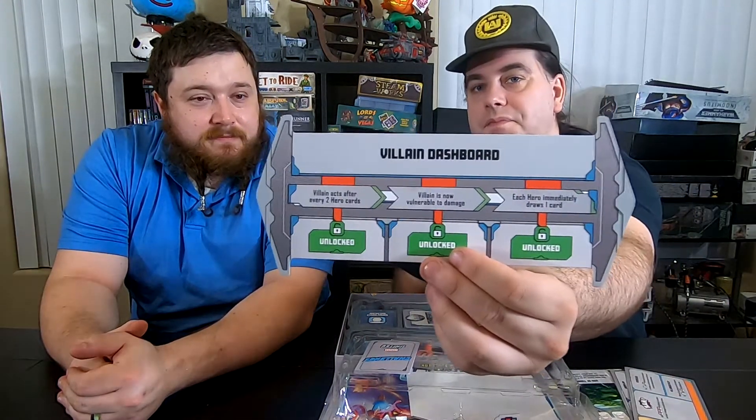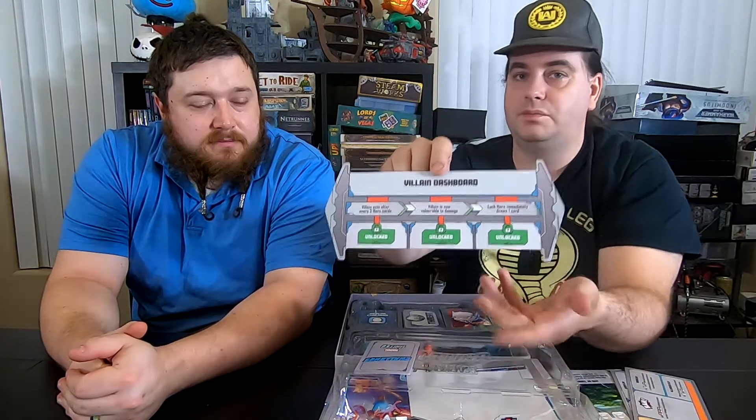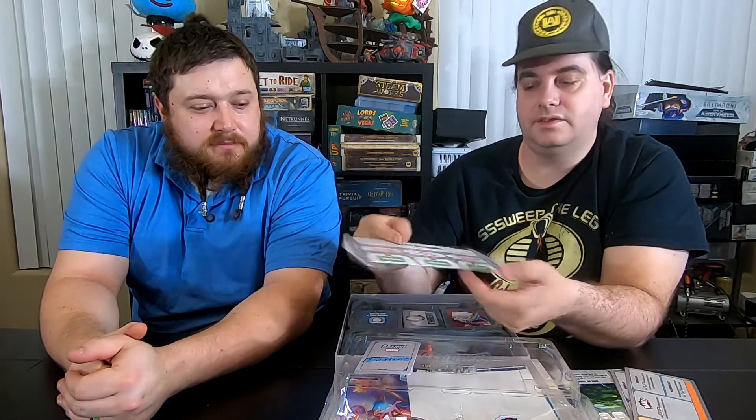Here's the basic center dashboard of the game. You have the three main plans of the villain that you're trying to stop, and it doesn't matter which order you complete them — each one triggers a different effect. The first one makes the villain start going faster. The second one lets you actually attack the villain directly — you've finally tracked them down. And if you stop all three of his plans, all the heroes get a bonus card added to their hands.